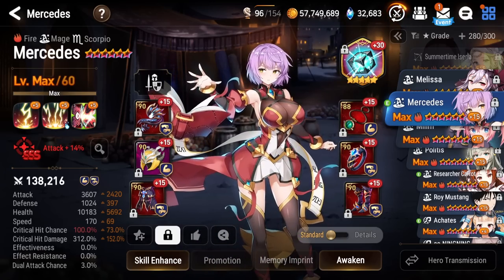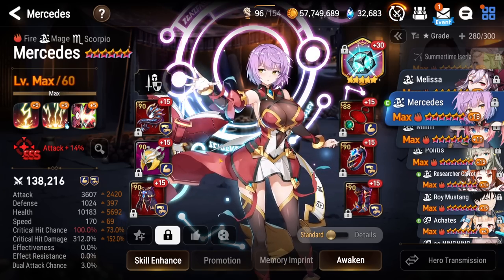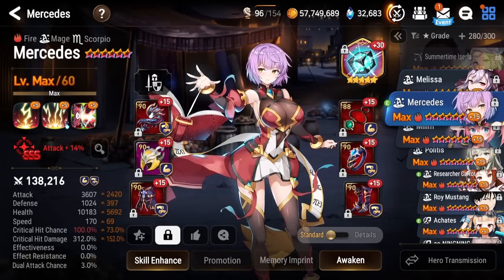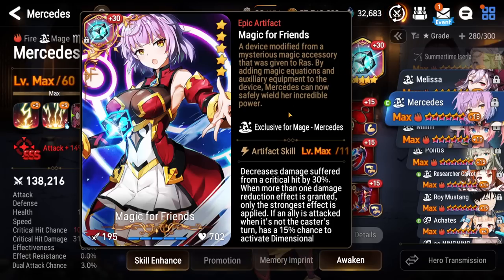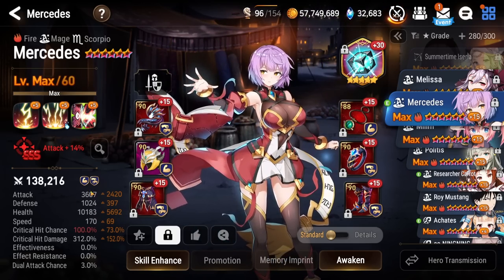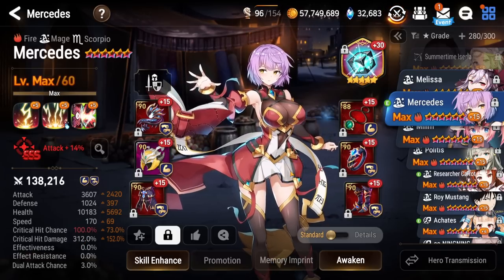Next up we got Meru — Counter Immunity. She used to have higher attack, but I decided to give some of her gear away to other units. I believe it was Bologna who took the weapon, but this weapon's still not too bad on her. She's on Magic for Friends, which never procs for me when I need it. Self Imprint for attack just to boost up that stat a little bit more. But she does rock a ton of crit damage.